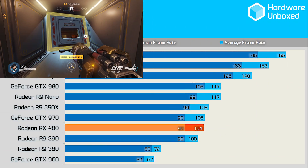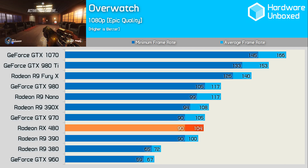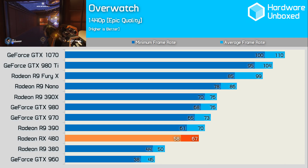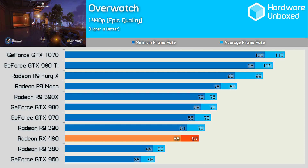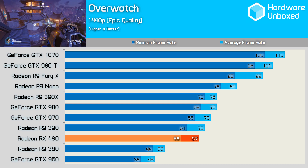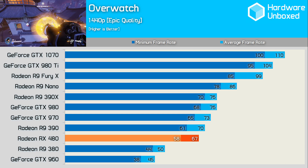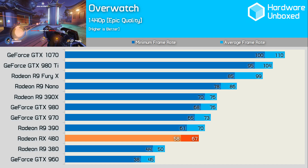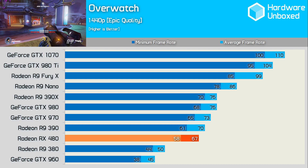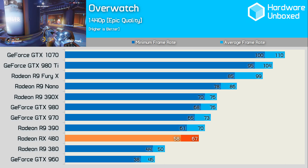Even with the epic quality settings enabled in Overwatch and 100% scale rendering, the RX 480 is able to push just over 100fps in our action-packed benchmark. At 1440p, a very smooth 67fps was delivered by the RX 480, making it just 4% slower than the R9 390 and 8% slower than the GTX 970. Unfortunately, the RX 480 wasn't quite as impressive at 1440p as it was at 1080p in Overwatch. It averaged 35fps at 4K and 45fps when using the ultra preset.